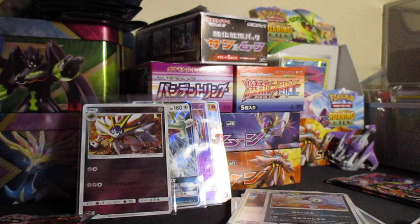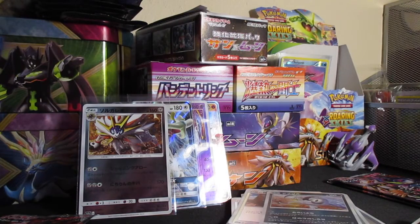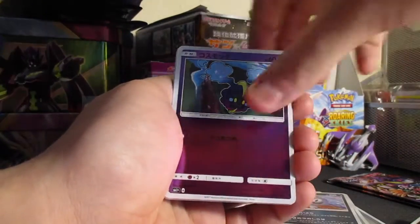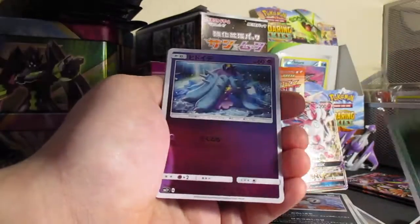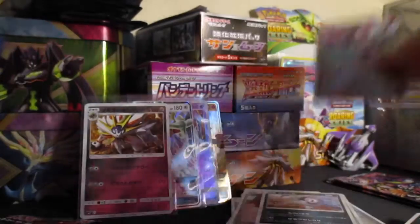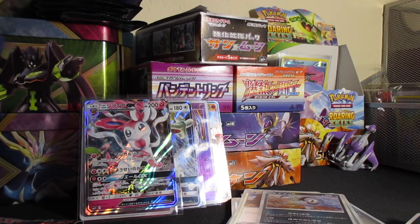We got four more packs left. Come on, Pokémon Gods, hook me up. Give me the Ultra Ball or give me the Double Colorless Energy or Rare Candy, please. We got a Pyukumuku, Cosmog, another one of those — ooh, there we go: Sylveon GX! Amazing, coming in with the clutch! Awesome guys, I'm so happy. We got two of the same cards last time but we did get the good ones.